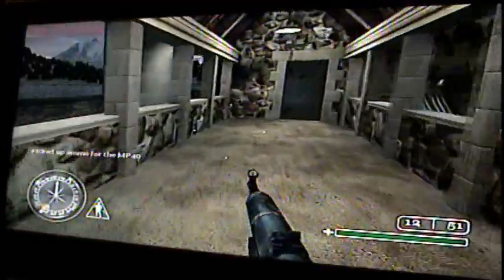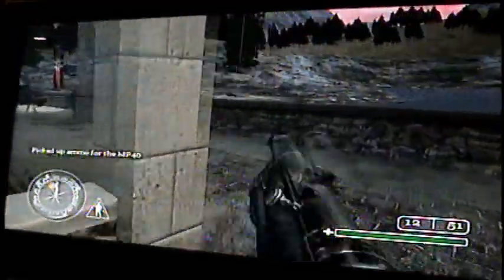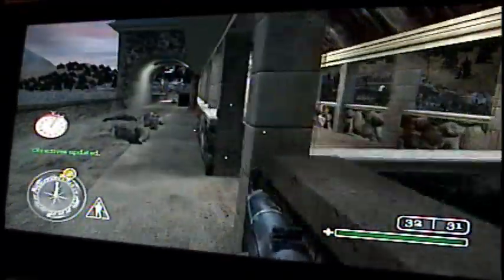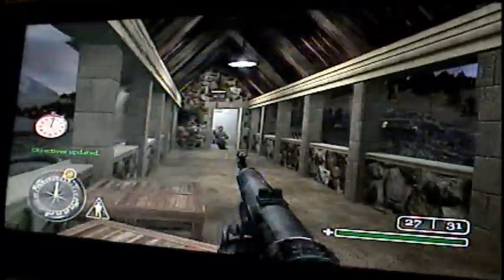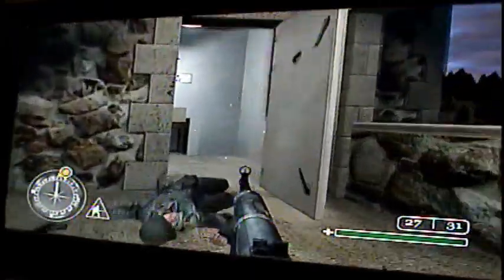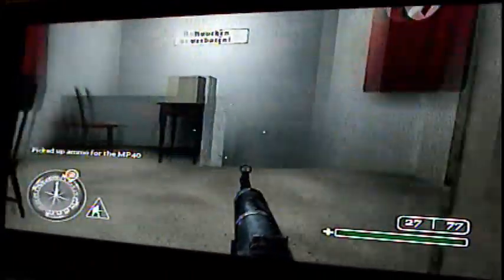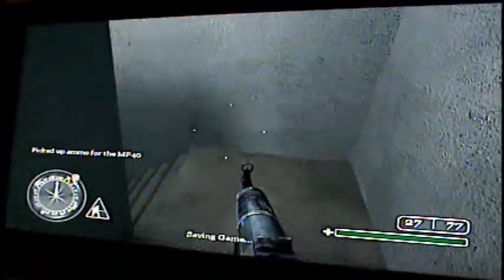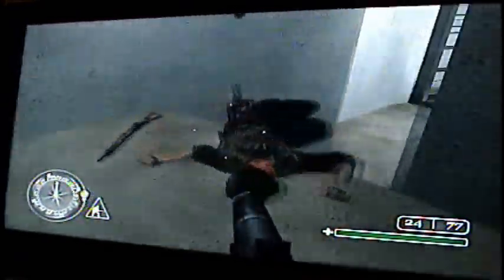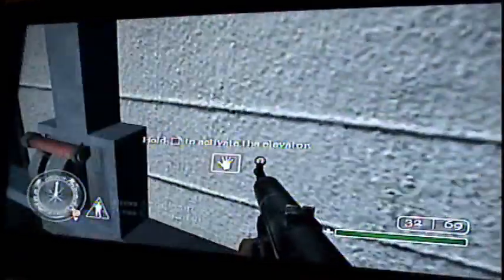You're going to want to plant the last explosive, and as soon as you do, that door will open. So as soon as you plant it, turn around — a guy will just be coming out of it. You can head down in there and there will be one more guy. Wait for him to run around the corner, and then you can hop in the elevator.